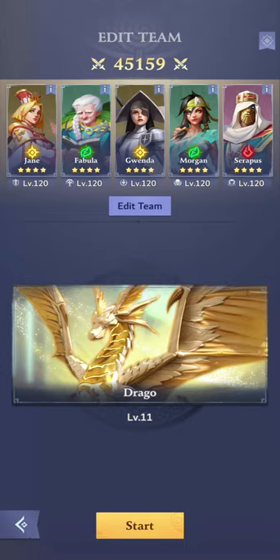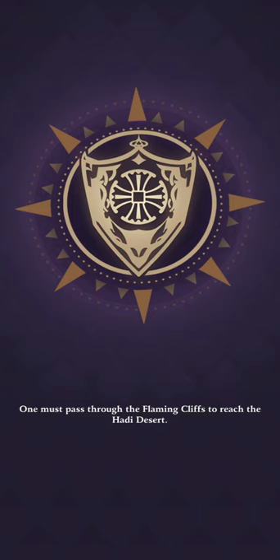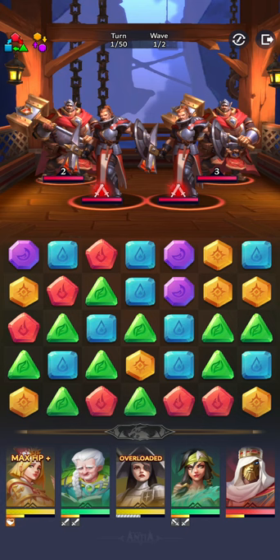And just for fun, let's bring in Glacior — the healing dragon instead of the shield dragon — for a bit of backup heals, because I'm not too sure how fast Jane and Fabula are going to heal. So we want to have that extra coverage.